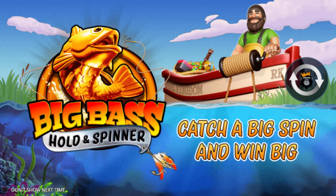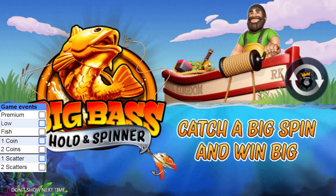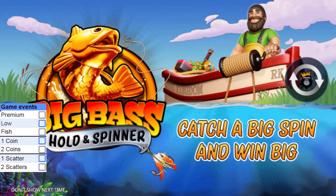With this game, as with any game, there are game events. Write all those game events down on a bit of paper. You can use this format for most games if not all. They are: a premium symbol win — I'll tick them off as I'm saying them — a low value symbol win, and this game has a fish symbol win.